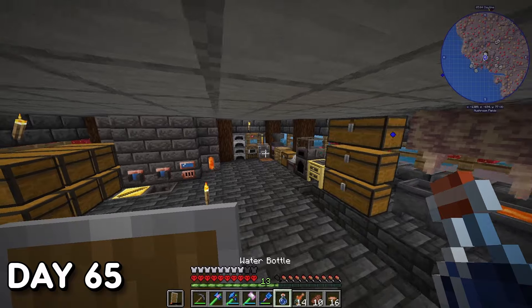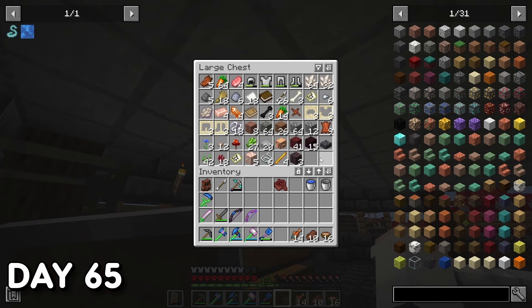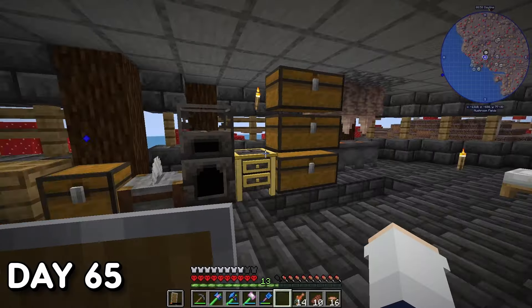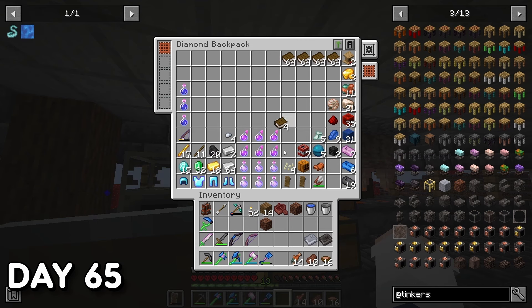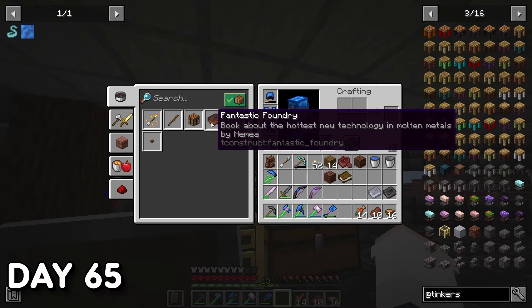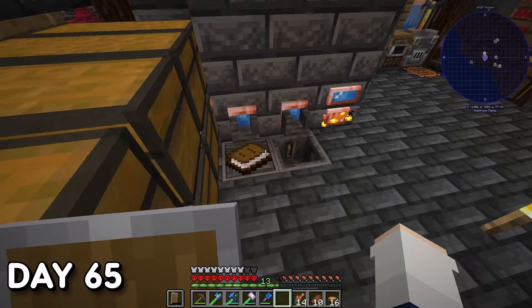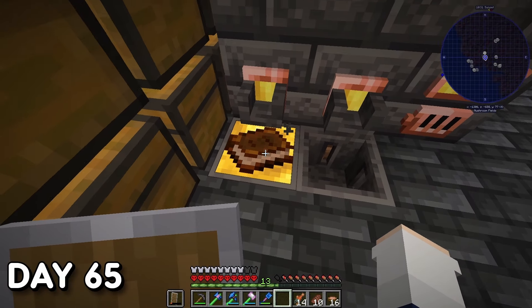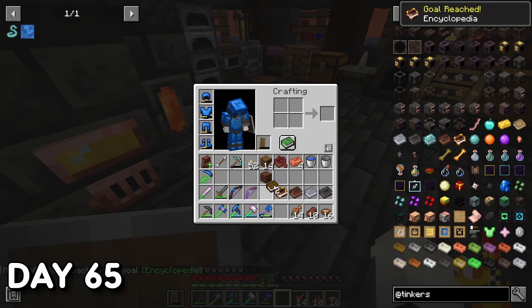Day 65. Doing a little more prep work for the dragon fight — I brewed some more Slow Falling potions, crafted some lecterns to set up more villager trades, and made myself two more Tinkers guidebooks, getting a step closer to my goal of collecting all six by the end of these 100 days. All I still needed was the Tinkers Gadgetry book, which required Sky Slime — something I wasn't yet prepared to gather.